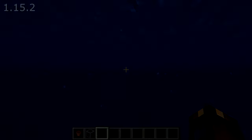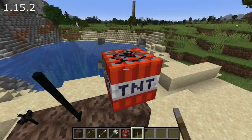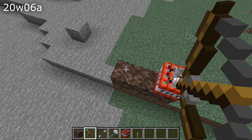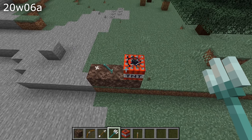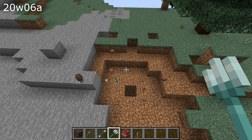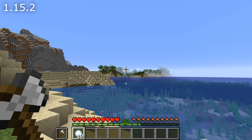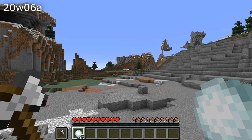Rain particles would appear one block below the water or lava surface — that's also fixed. A bunch of entities would turn black, including TNT, arrows, and tridents falling on soul sand or snow layers, and silverfish and endermites appearing black on soul sand — all fixed. A problem with transparent item models rendering inconsistently when a glowing entity is present has been fixed, along with a number of hand bobbing issues — including throwing potions or projectiles causing both hands to bob and several missing hand swings.